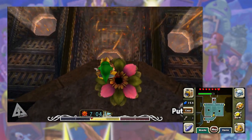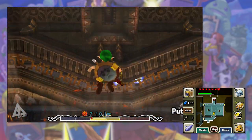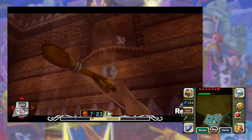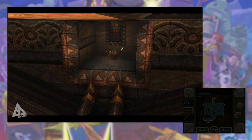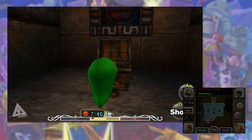You'll come to a room with three jet streams that propel you to different heights. Before using them, drop down, turn around, and use your fire arrows to shoot the frozen eye — that will spawn a chest right across from you. Now fly directly across to that chest, open it, and that's your ninth fairy.